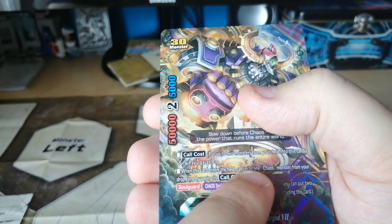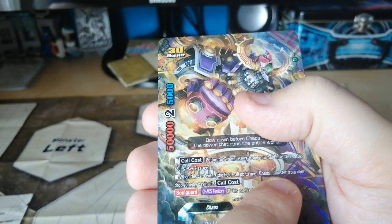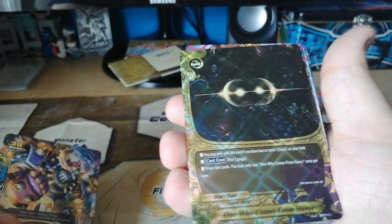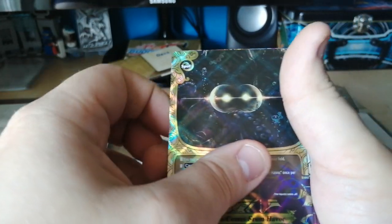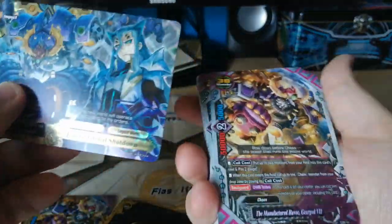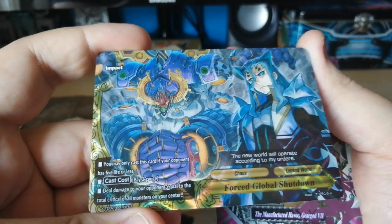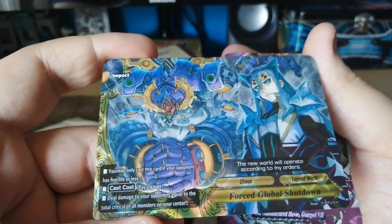When you can't end the field, call up to one choice monster from your drop zone by paying cost. Let's see what the impact is next — the impact is a spell from the Legend Ward. And impact — the Legend Ward. You may only cast this if your opponent has five life; that's paid to get your opponent down to your point.